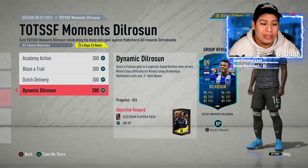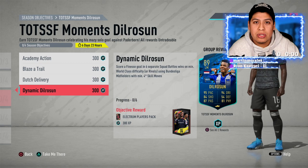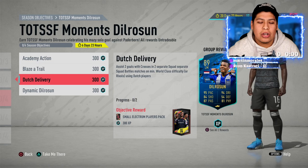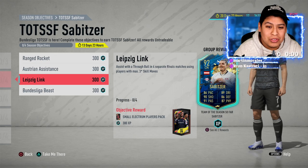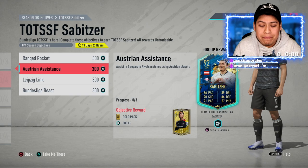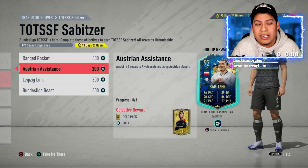For the Sabitzer objectives, I'd recommend doing them with a Bundesliga player subbed in or starting, linking up with seven chemistry in one of the teams. Overall, the Sabitzer card looks really nice — 86 pace — it looks like a really nice card. This one is a lot harder than normal because it's eight games of rivals and you have to score with weak foot, assist, score with three-star skill moves, and use Austrian players.